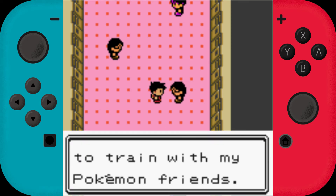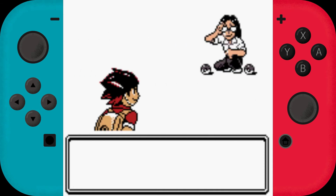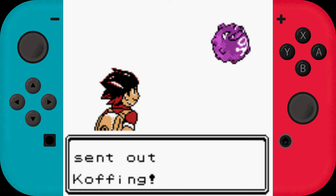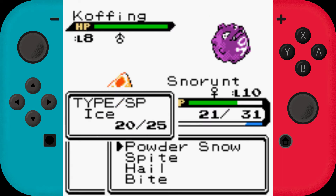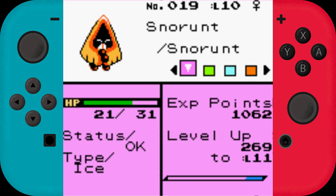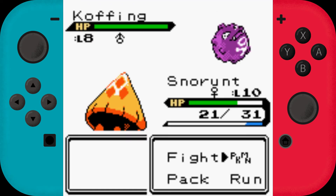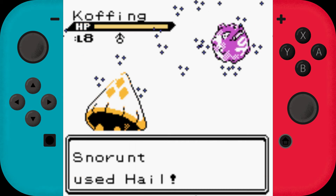'I always come here to train with my Pokemon friends.' Good for you, man. Oh, a Koffing — I don't have any type advantage against it, I think. Let me check our ability: Inner Focus. That's too bad then. Should I go for Powder Snow or Hail? I think I will go for Hail first.